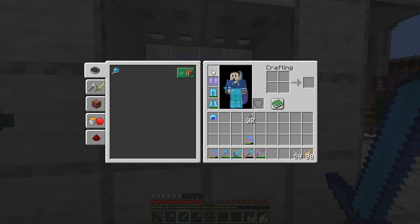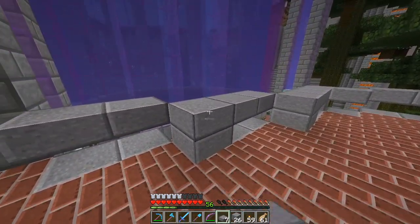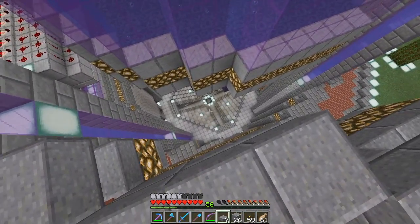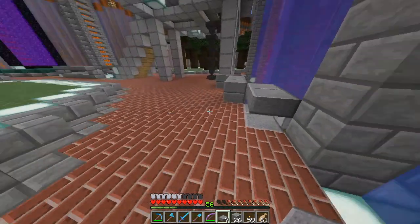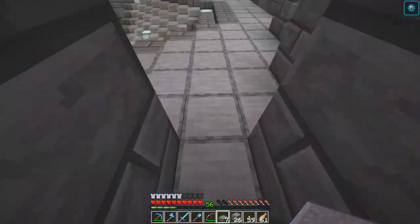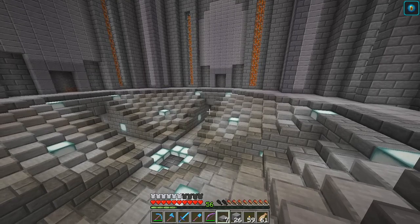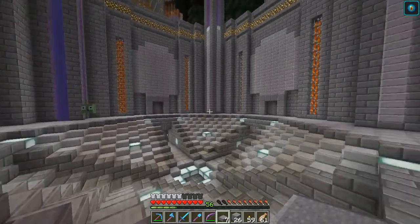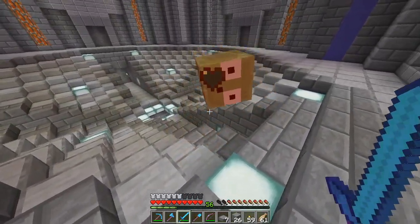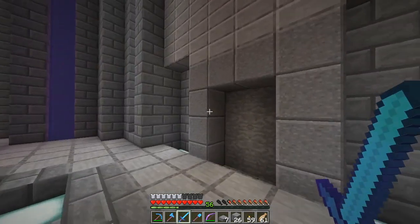I've already done some quick build for these railings. I used blocks rather than fences because I still wanted to keep these areas accessible, so at least whenever we want to jump in. I also forgot to mention these strip mining areas — I did this off-camera because there's nothing much to showcase here, as this is just going to be our strip mining area. But somehow it looks pretty cool. Although it's not a mob-proof area, at least we have proper lighting. I did enjoy doing this off-cam.